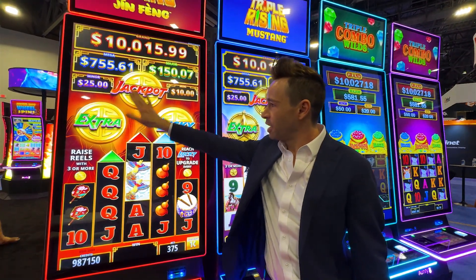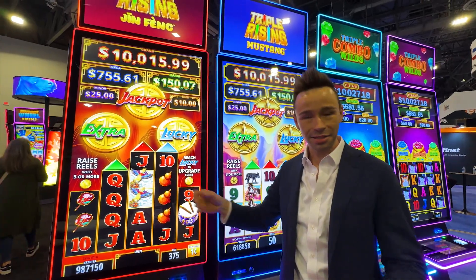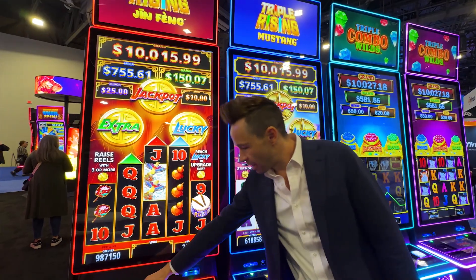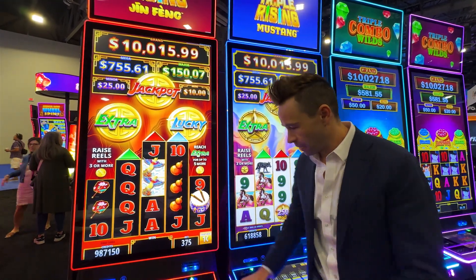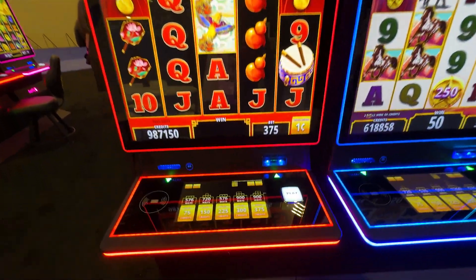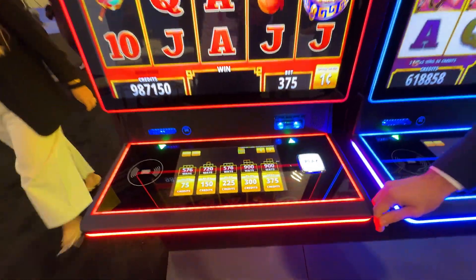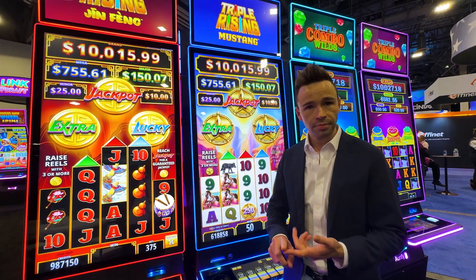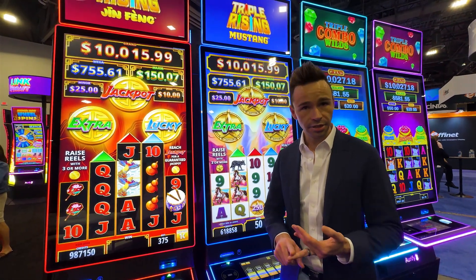We have three feature coins — three pots, coins, and so on. We also have expanding reels and persistent states, so players can shop around for which bet level is best. This is a Class 2, you can see the bingo card there. Our library is available in Class 2, Class 3, Historical Horse Racing, and Mexico slots.